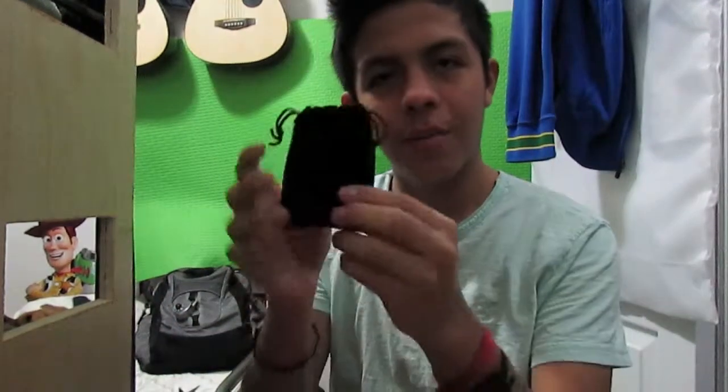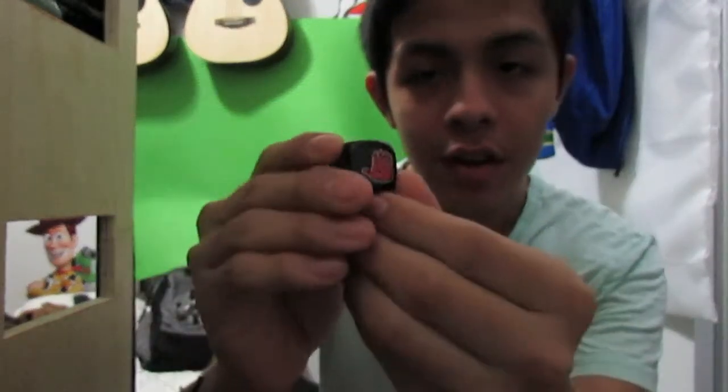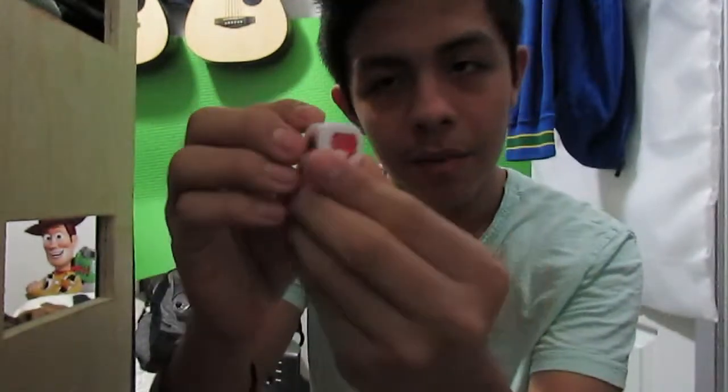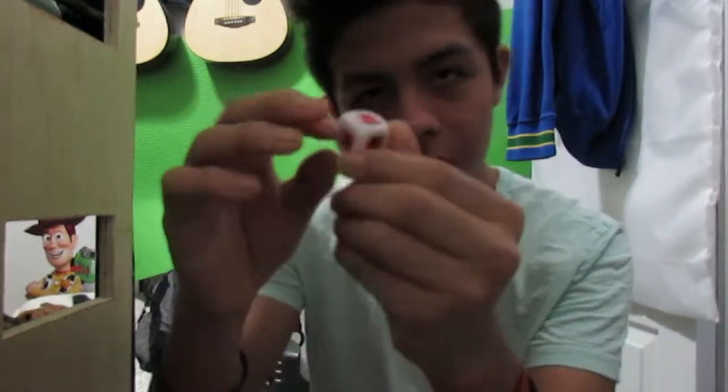Over here we have a pouch with dice in it. We have a black dice with rock, paper, scissors — it's all rock, paper, scissors. And a white one, same thing: rock, paper, scissors.